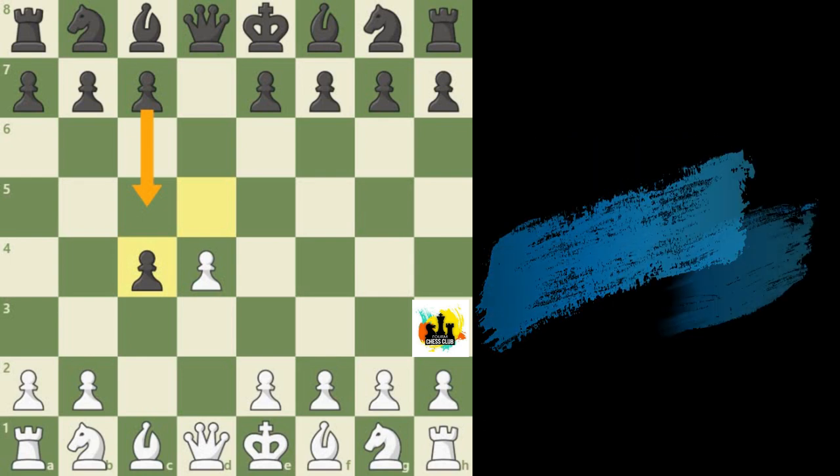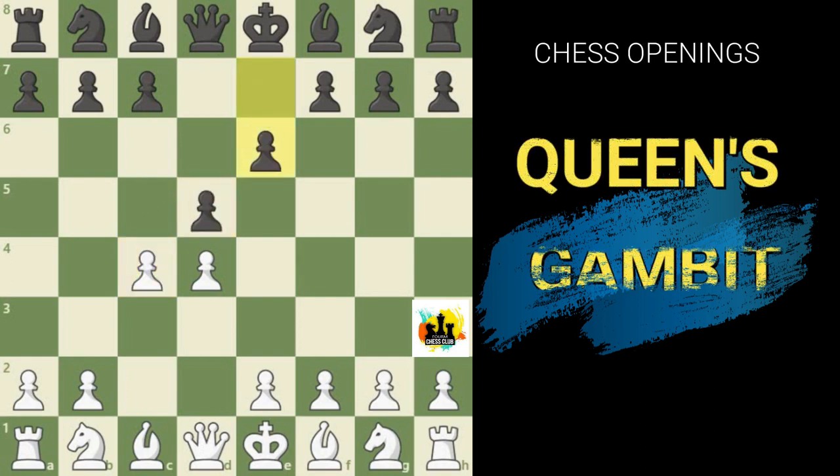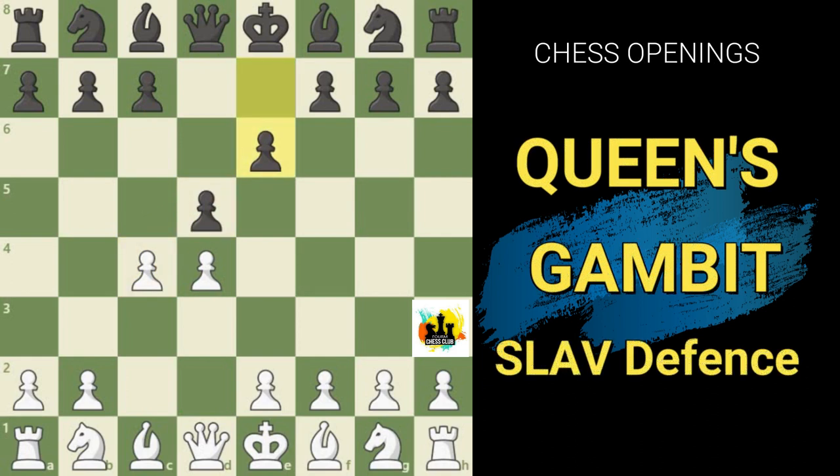The other main alternative back in those days was pawn to e6, and both of these are still played today. The idea of e6 was to hold ground in the center for as long as possible and then only later figure out how to achieve the c5 advance, usually after capturing on c4. But during those days, nobody really bothered with the little move pawn to c6.